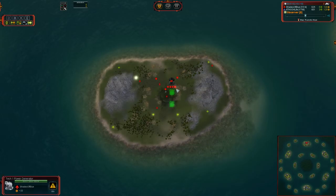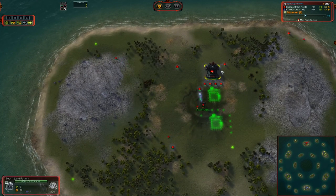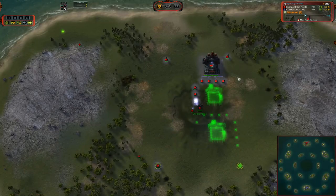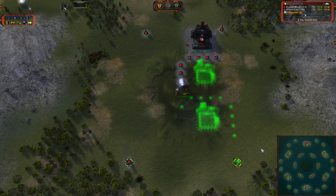Let's go ahead and dive in and see what these players are doing. Shades of Blue is going for a pretty standard build here — seven power generators, an air factory, a whole bunch more power generators, and then a second air factory.